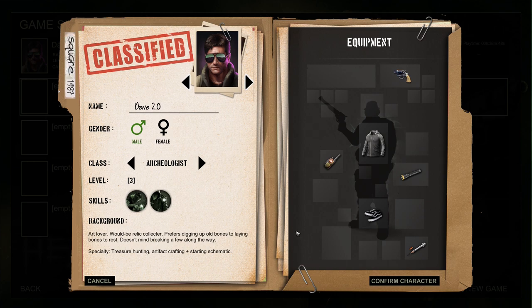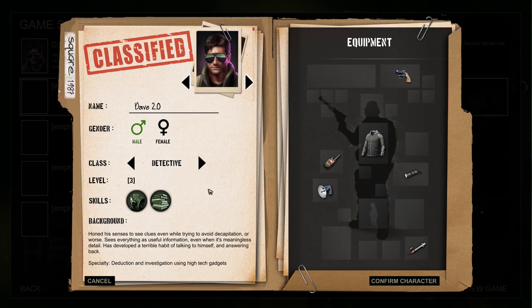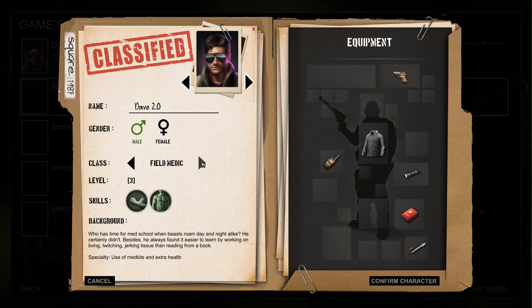We have certain classes we can pick, each with specialties or detriments. Archaeologist gets treasure hunting, artifact creating, and a starting schematic. Breacher is basically kick the door open and shoot things - heavy armor and a health increase. Detective sounds really good: deduction, investigation, using high-tech gadgets. We're basically high-tech shooty Ghostbusters so we do need to investigate areas. Drifter's only specialty is playing guitar - I don't know if that's vitally important.